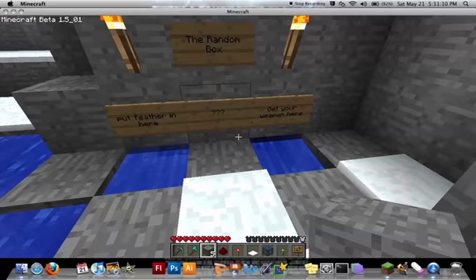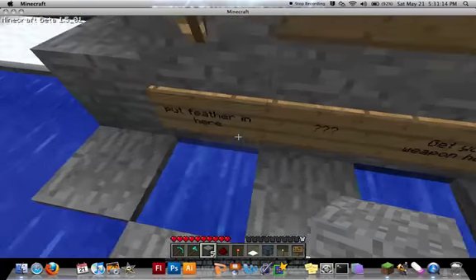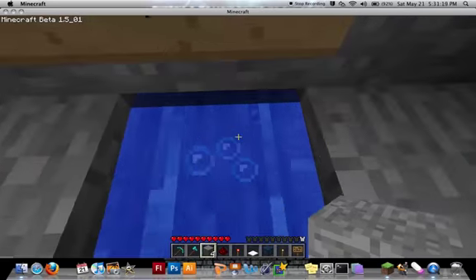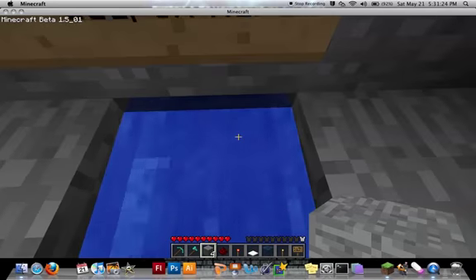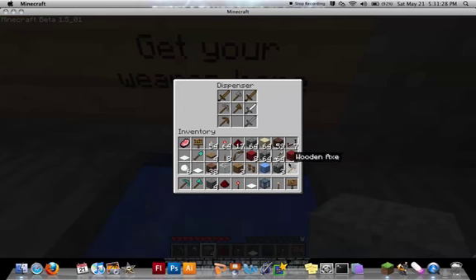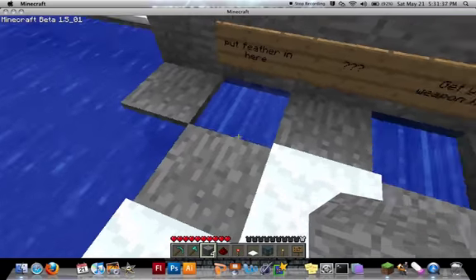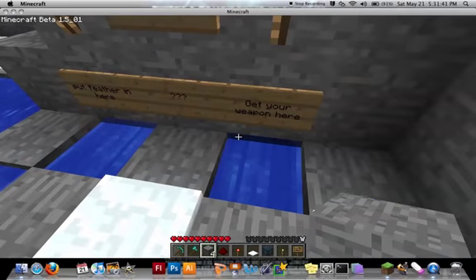This is the random box. What you do is you get your feather and you plop it in there, and out comes a weapon. In this case I got a wooden axe. It's a dispenser because it randomly throws out something that's in it. All that's over here is water which goes two blocks, and then there's a wooden pressure plate connected by redstone.